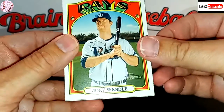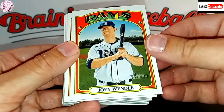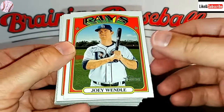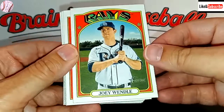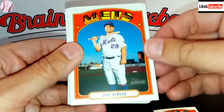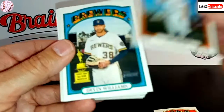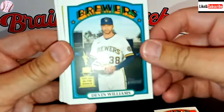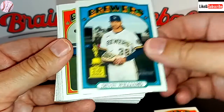We're starting off with Joey Wendell. The Rays traded Willie Adams yesterday — I assumed to make way for Wander Franco, but I guess it's going to be some other guy they're calling up. I didn't even recognize the name. This is J.D. Davis. And we have a Topps rookie of Devin Williams.